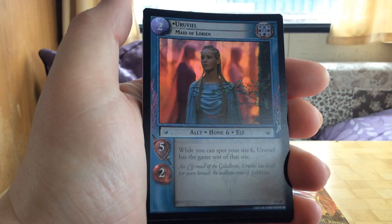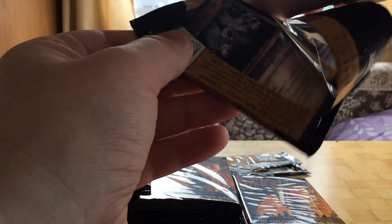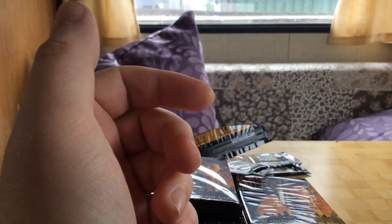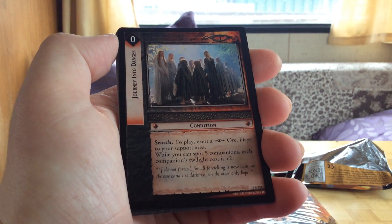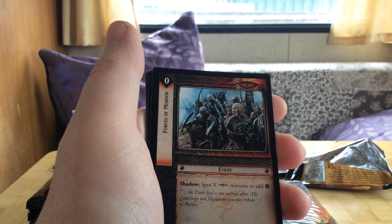Then we have a foil, which is a common Uruk-weal. We have Denison's Enraged — that's the rare. There are actually still some cards that for no real reason hold some value, but that's not why you should be buying this product at all.